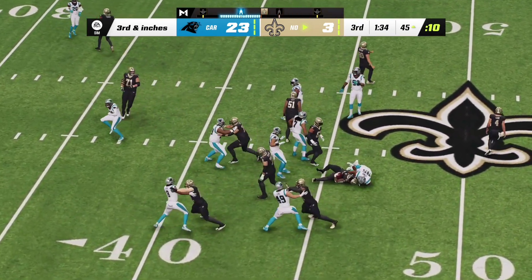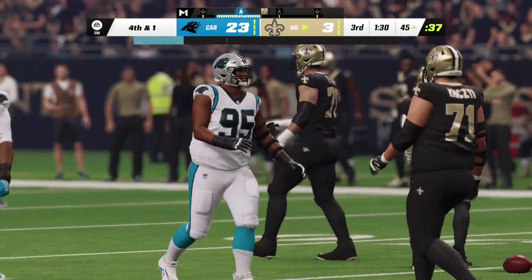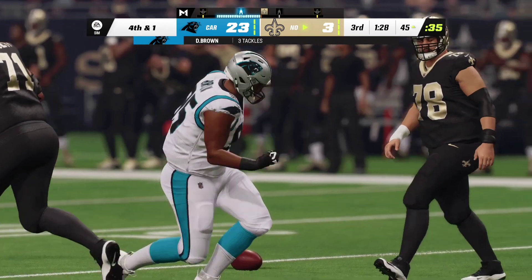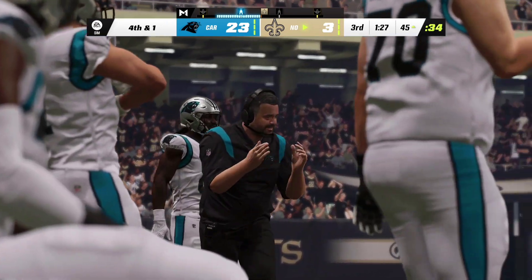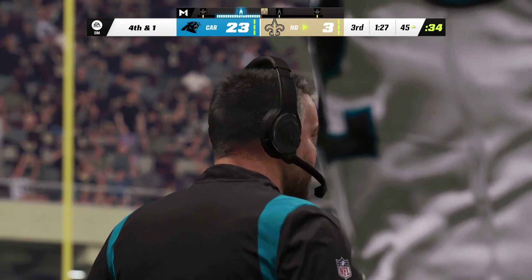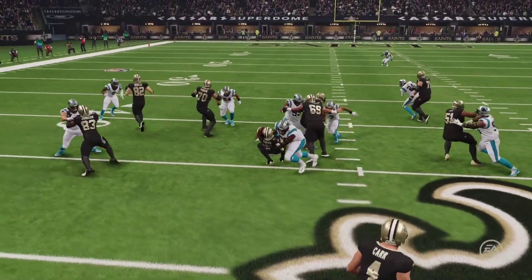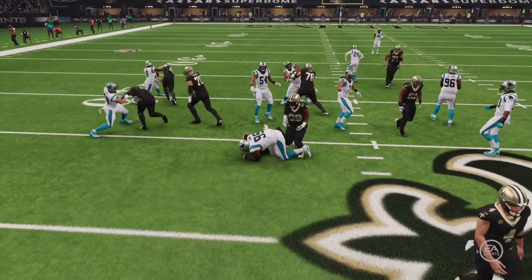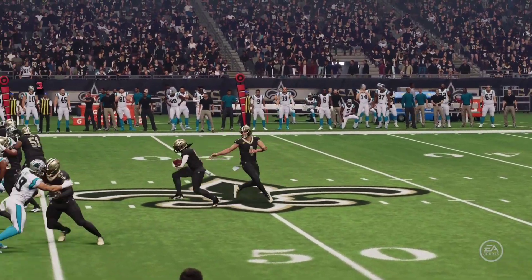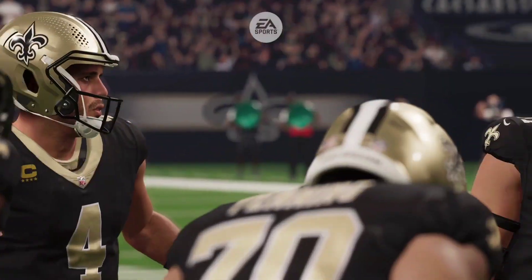Kamara trying to run for it and it looks like they stopped him short — no gain, and they're going to be left looking at fourth and one. They brought out the jumbo package and still couldn't move them off the line of scrimmage enough to pick up that first down. Impressive — the defense was ready defensively for that jumbo set.